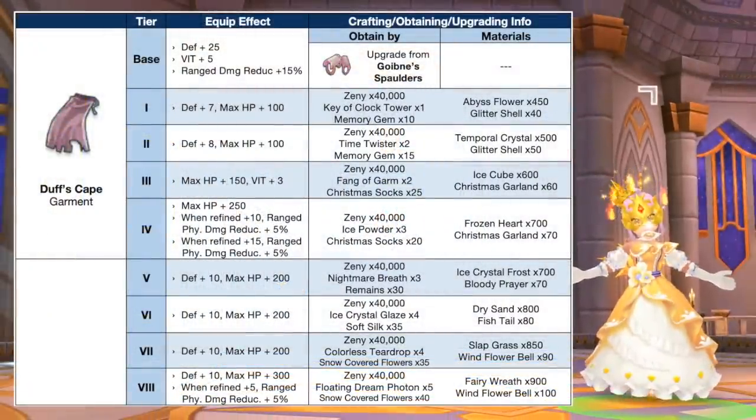Up next, we have additional tiers for Dove's Cape, which is the upgraded form of Goibnus Baldurs. It can now be upgraded from tier 5 to tier 8 using the following materials. Notably, it will grant plus 5% ranged physical damage reduction when refined to plus 5. It will have a synthesized form which we'll discuss later.